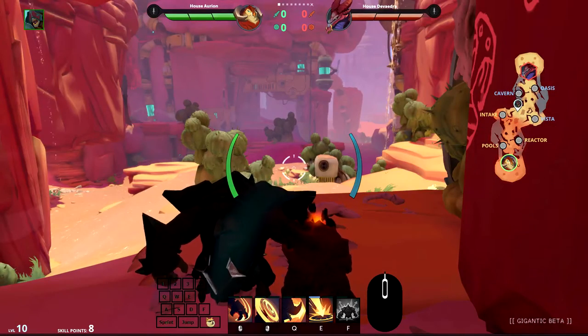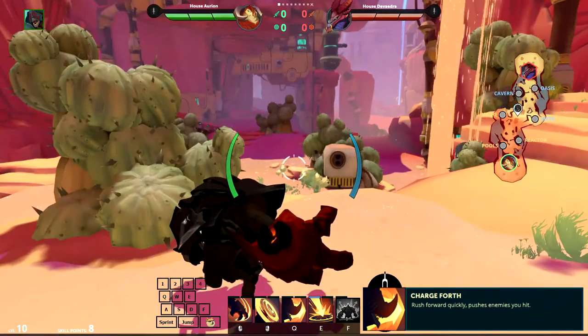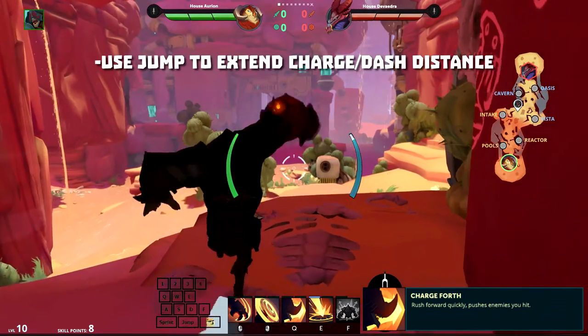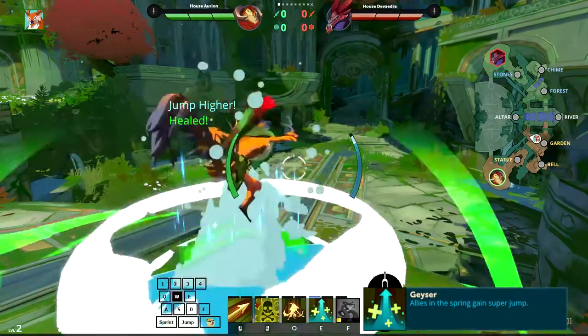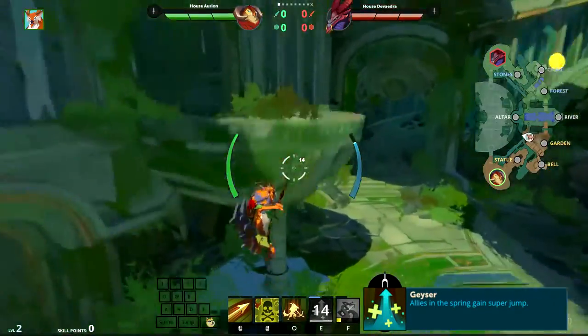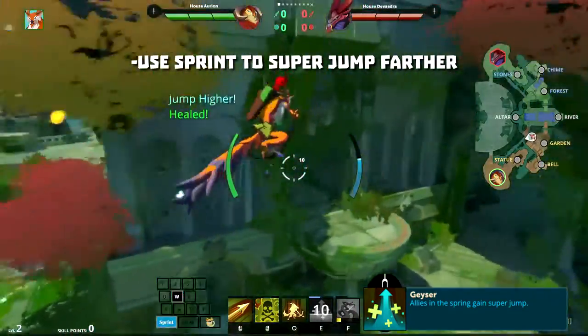Air Momentum is extremely useful for some abilities, like the Margrave's Charge Forth. Without it, you just drop like a rock. But add a little jump at the end, and you can soar through the sky like a beautiful demon butterfly. This also works on super jumps, like Voden's Geyser upgrade. Now without it, you don't really go that far, but with a touch of sprint before the jump, you can cover some pretty crazy distances.